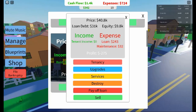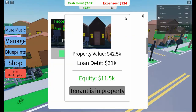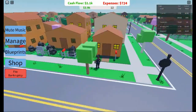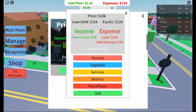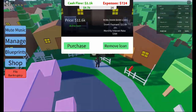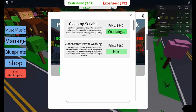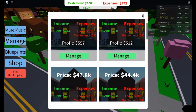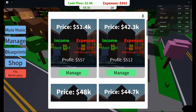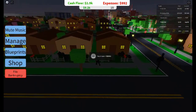Once you secure your first property, the fun begins. The key to success is managing your property wisely. After purchasing your house, you'll need to find tenants — your goal is to rent it out to generate income, which will then be used to either pay off your loan or invest in future properties. Choosing the right tenants is important; a good tenant can maximize your profit, so keep an eye on who offers the highest rent.